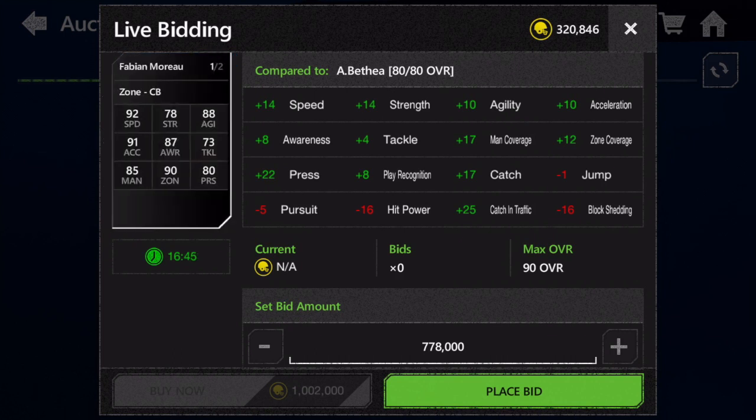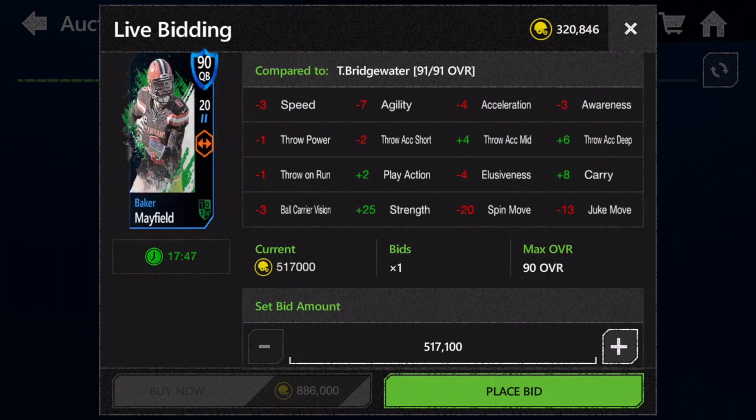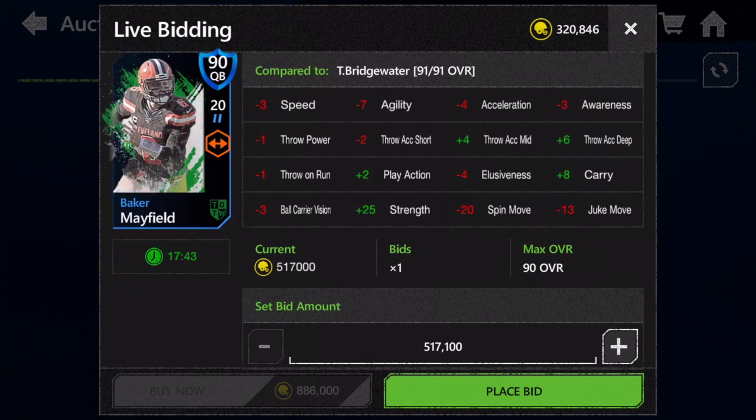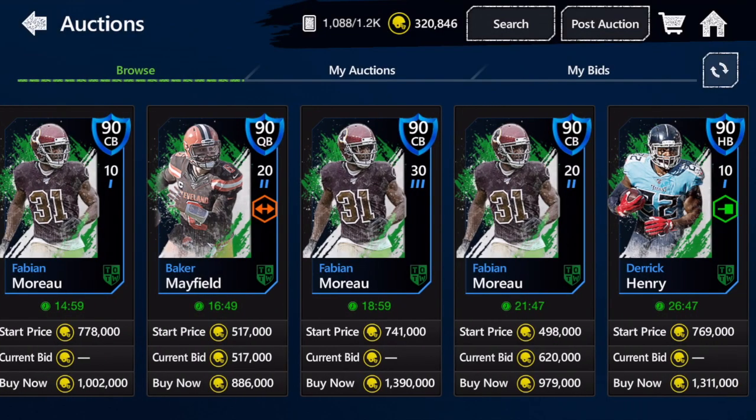Next up, let's go to Baker Mayfield — 90 overall quarterback, probably the second best option in this week's batch. He has 79 speed, 88 throw power, 90 throw accuracy short, 90 throw accuracy deep, and 91 throw accuracy mid. This is a very solid card if you don't really care about the scrambling stat. Baker Mayfield is definitely an excellent, very usable quarterback — a very good do-it-all kind of guy.